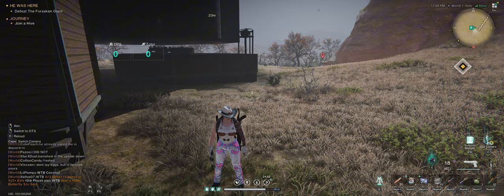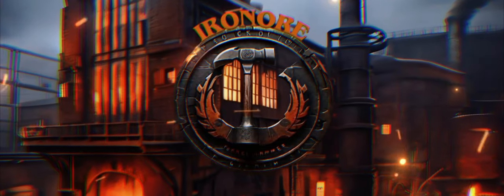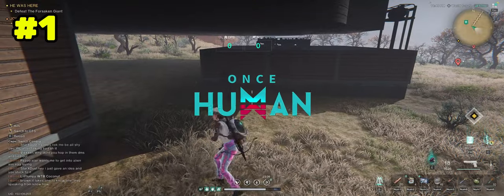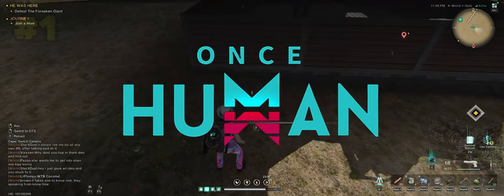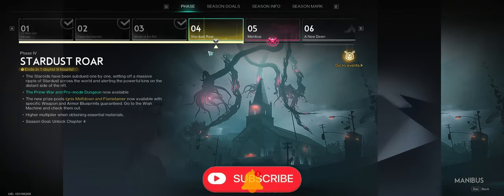Let's get straight into it. To start off with your first method — very nice and easy — make yourself a mailbox, go to town, check the mail, and you're gonna get Star Chrome. I got 300 Star Chrome on this one.